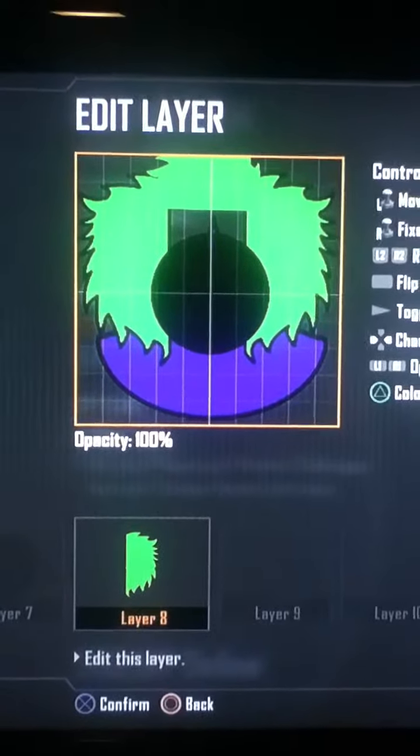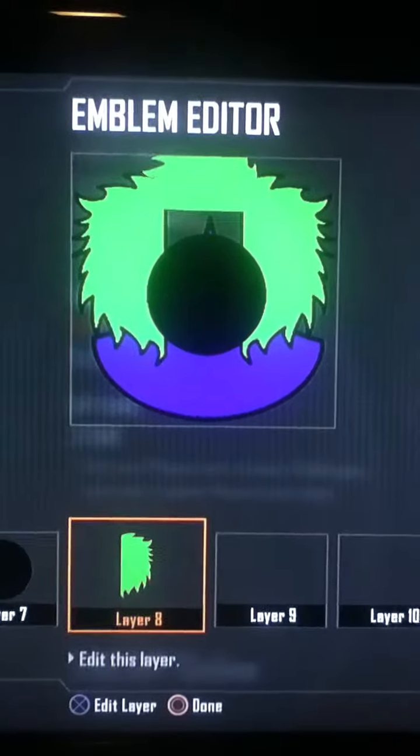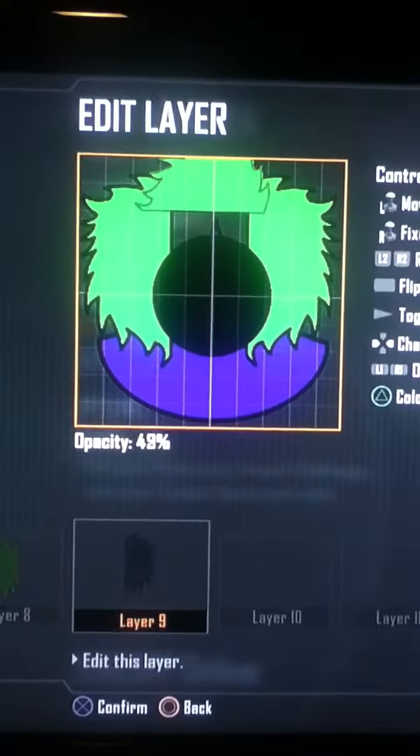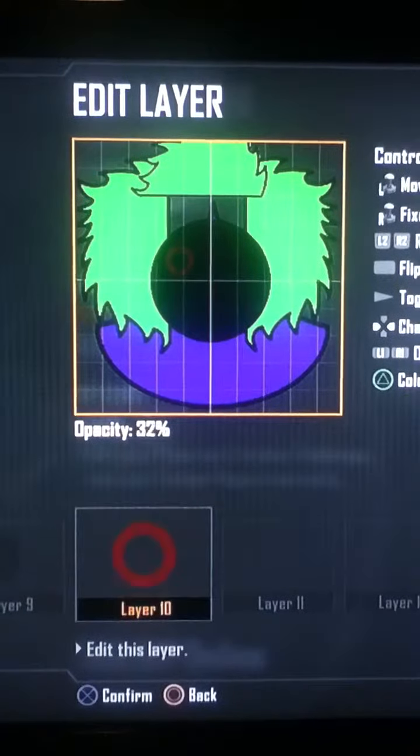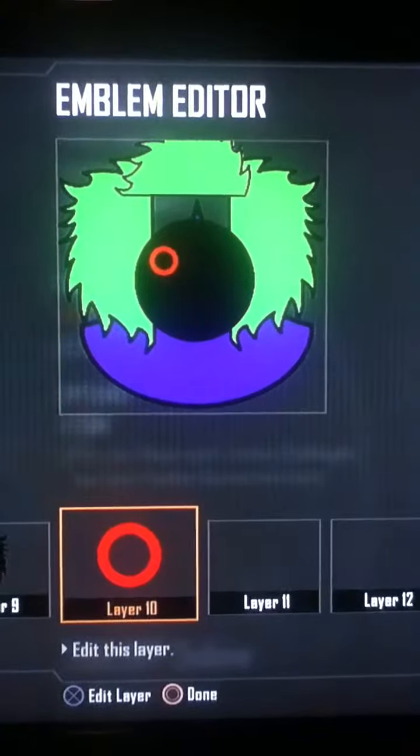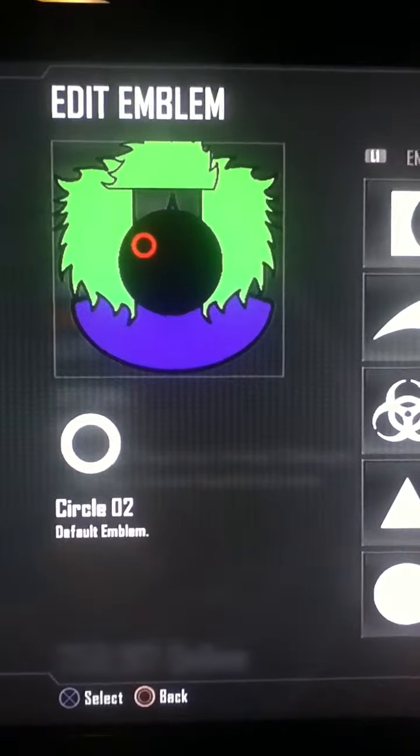Then a smaller hair on the top. Again, copy and paste, make it black, toggle the outline.